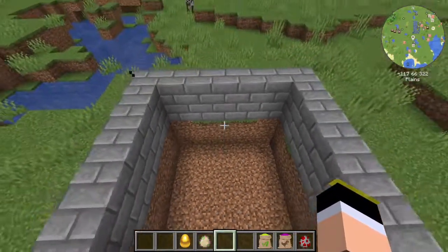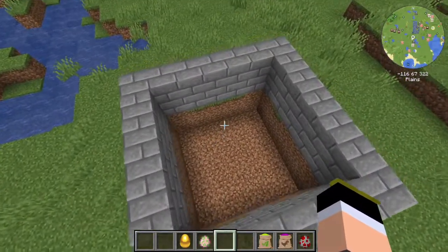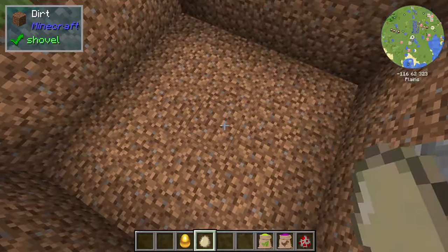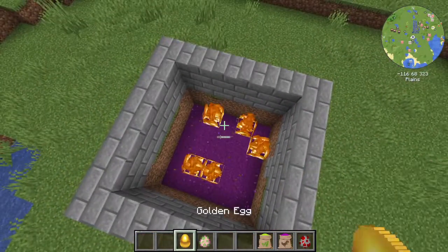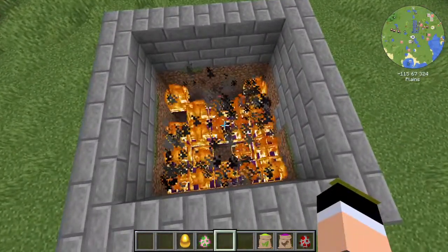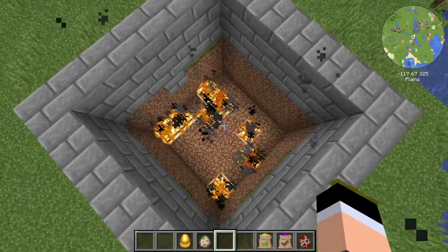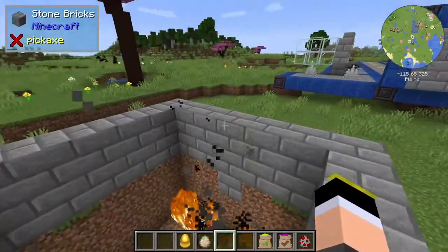A very important side note: if you use Dreadful Dirt under sunlight, the mobs will burn and disappear within seconds. So don't use it in open spaces — make sure you have a ceiling.